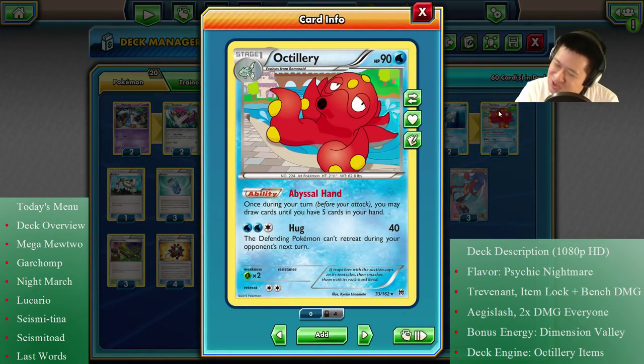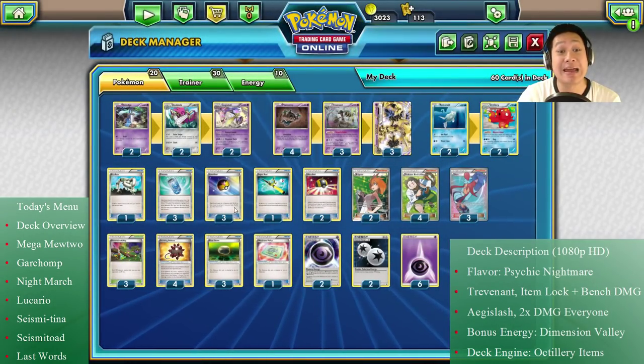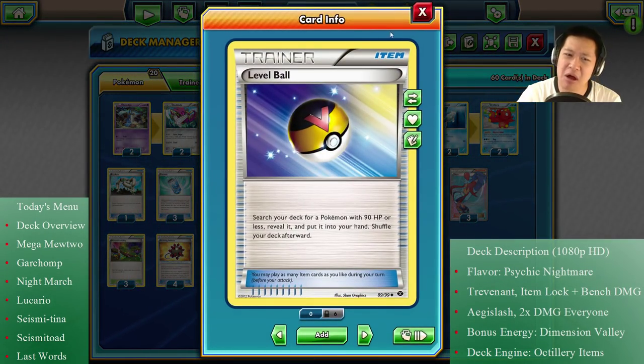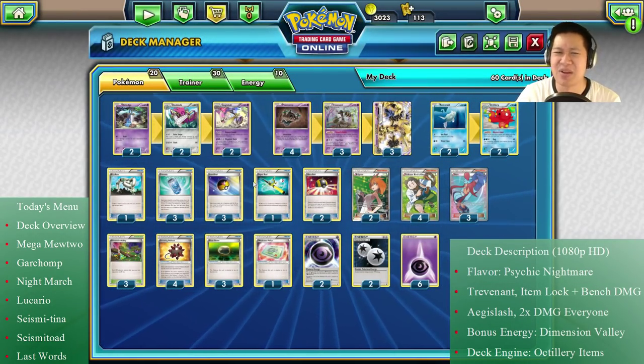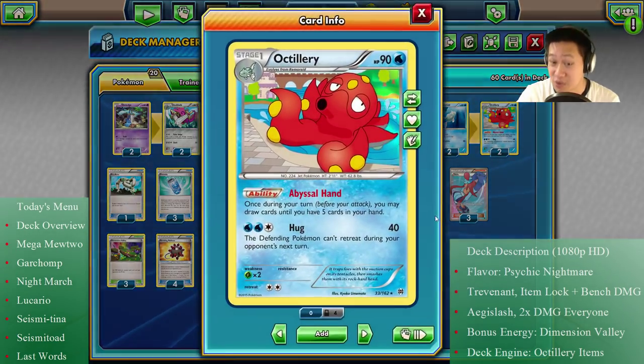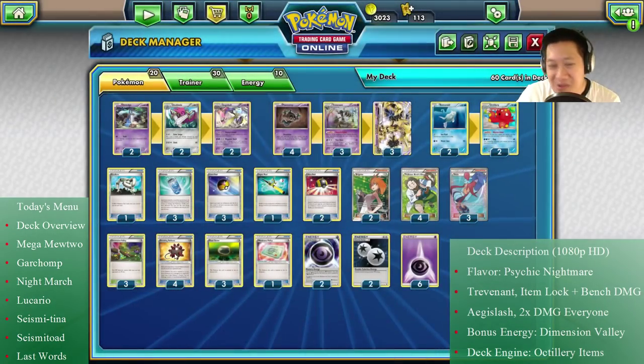Our last Pokémon of course is Octillery, because you're on a budget — you got to go for grocery food, you can't eat out. Octillery's Abyssal Hand draws until you have five cards, which is useful if you have few cards in your hand. We're going to run plenty of items: Level Balls and Evo Sodas, which cover our evolution lines. Burn all the items off your hand and just draw more cards.